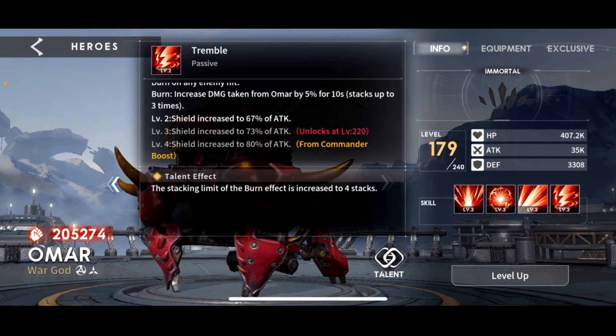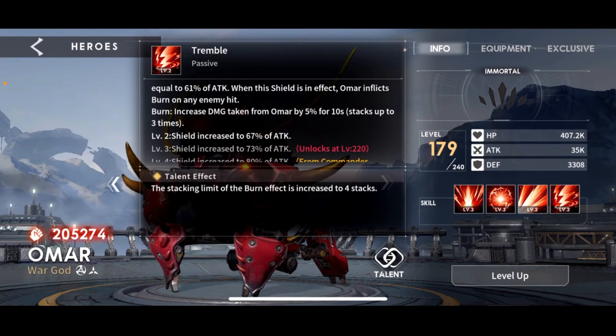The level breaks bring the shield up to 67%, 73%, and then 80%. The talent modifier for the burn is that the stacking limit of the burn effect is increased to four stacks, so you can get up to 20% increased damage taken from Omar's burn for 10 seconds. So the DOT goes up to 20% - very cool.